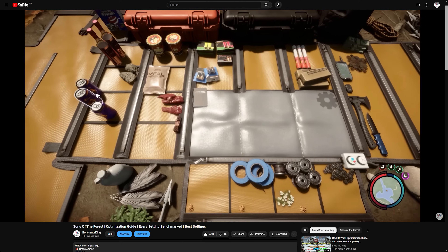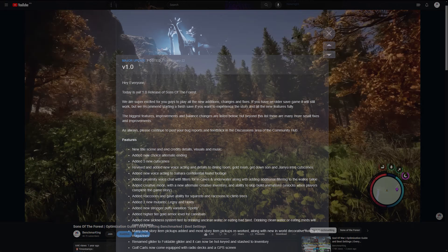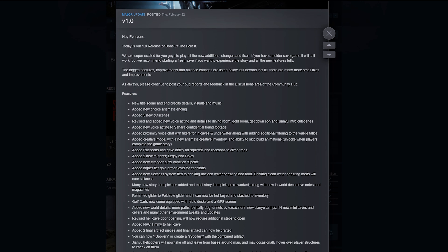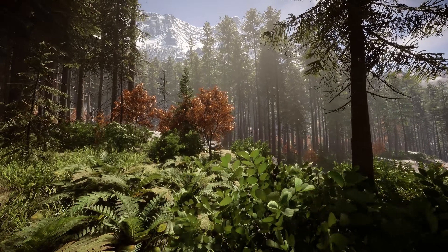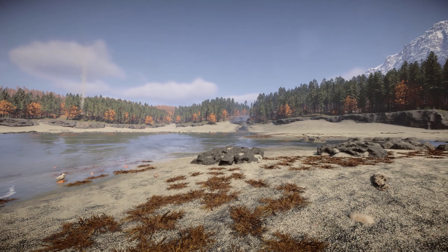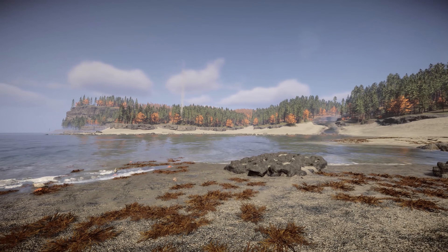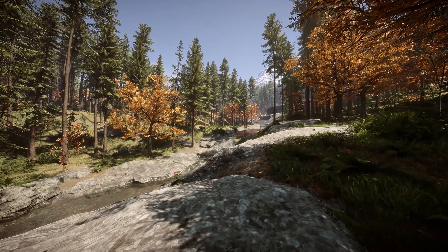It's been more than a year since I covered Sons of the Forest during its early access phase. Back in February, the game officially left early access and launched its version 1.0. Visually speaking, everything I said in my last video still applies here. The game takes full advantage of Unity's HDRP — the High Definition Render Pipeline — to deliver beautiful and stunning visuals, particularly the foliage and environmental details.